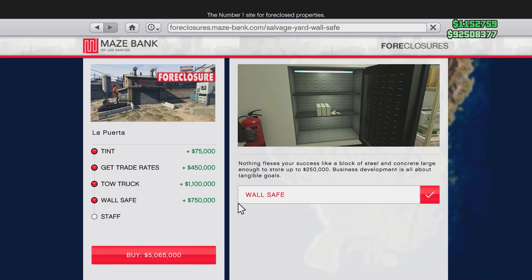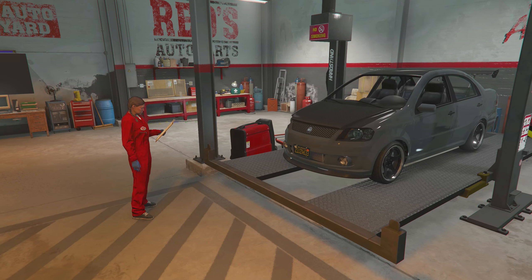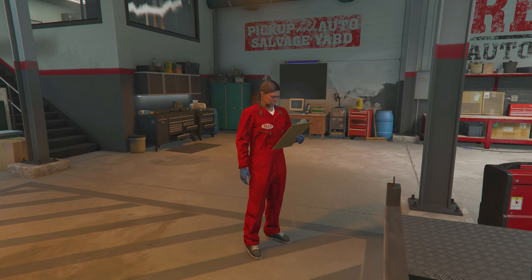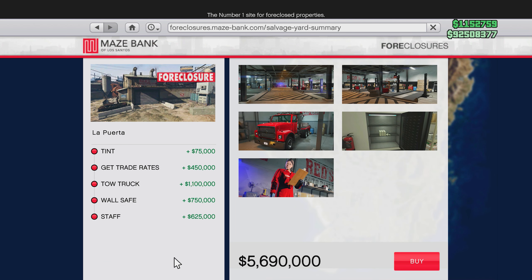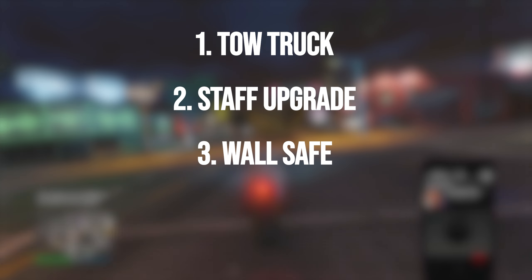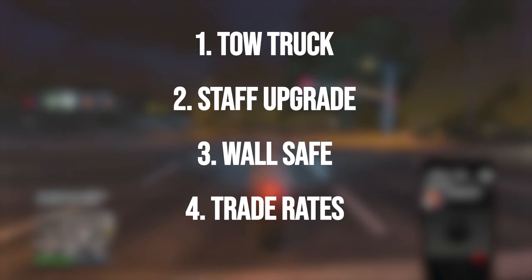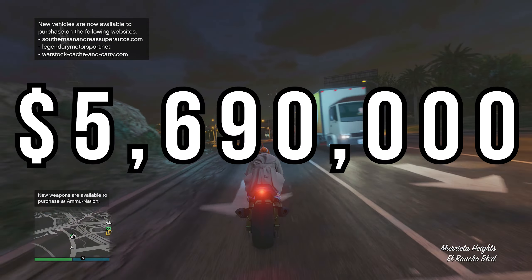The wall safe is going to accumulate passive income for your business — you'll want to get this. It's 750,000 but will pay itself off over time, just like other wall safes in the game. For staff, you'll pay 625,000 at full price, and it increases the speed at which they salvage parts from vehicles. If picking upgrades in order: get the tow truck first, then staff, then wall safe, then trade rates and tint.